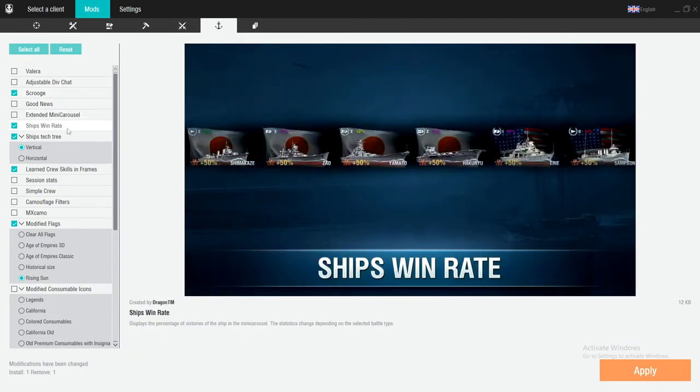Ship win rates — this helps you manage your win rate if you care about it. I kind of do, kind of don't; I have more important things to worry about. But it does help: if you really, really need to win a ranked battle and you have the last star, you can look and see your Stalingrad has a 64% win rate — take that ship. Meanwhile the Harugumo, which I love, has a 40% win rate in ranked — so I don't typically run it in ranked too much. That's how I get better at it, but moving on.